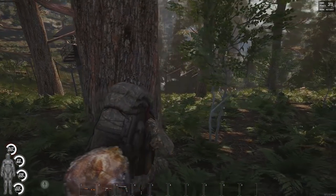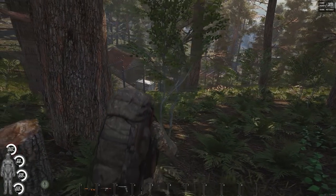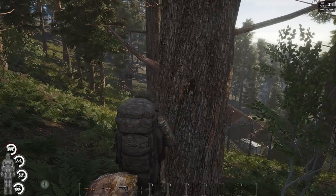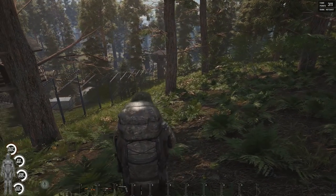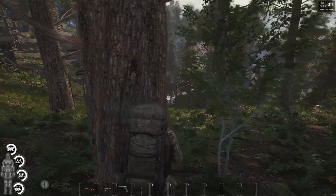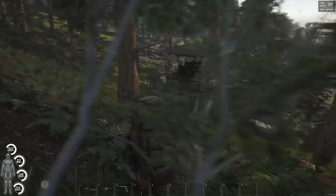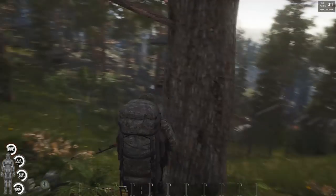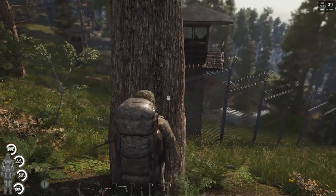A couple things about this bunker while we wait — there are two mech walkers in here, one in front and one in back. The one in back, you can see it every once in a while on my left, but he's not even a factor at all — you don't have to worry about that one. It's basically just the lower one, the one you can see on screen right now. That one can see you as you're getting in through the hole in the fence and it will guard you from getting in the front door, so you really just need to watch out for that guy.